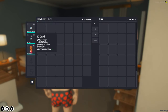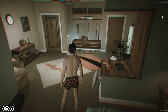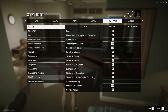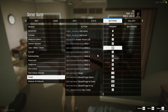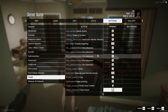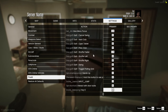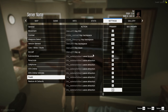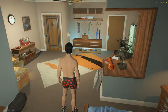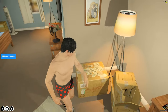I recommend when starting off hitting escape, going to Settings, then Key Bindings, then 5m, and reading through the key bindings to see what they do. Change them if you'd like — for instance, if you want to take your phone out with a different key, change your push-to-talk or voice key. Just go through the 5m key binds and set them up the way you want.